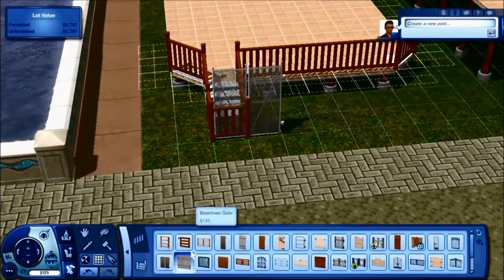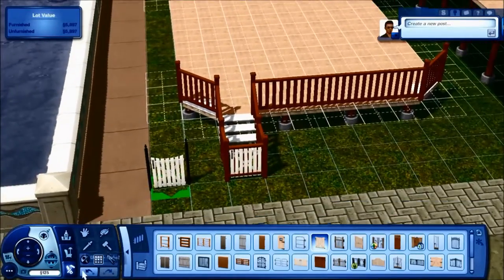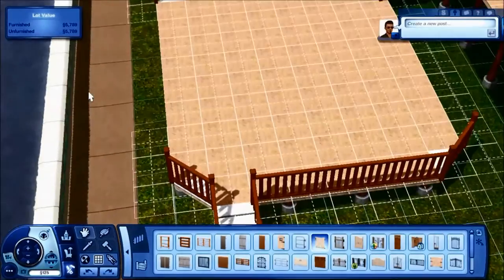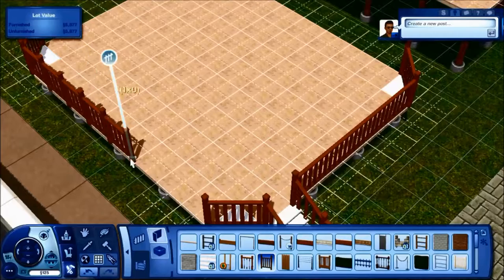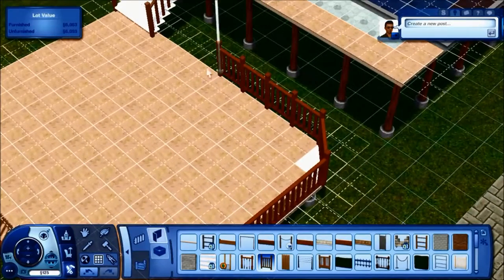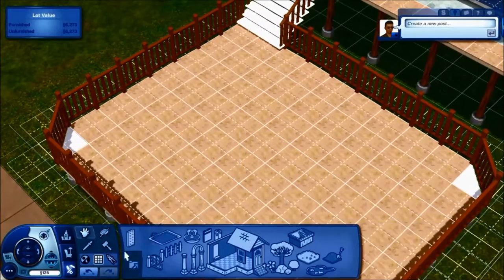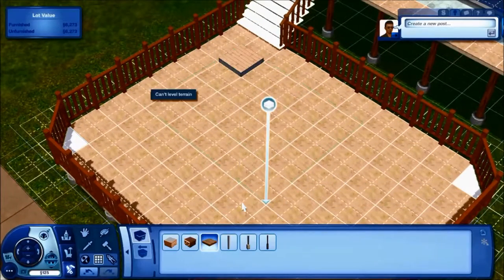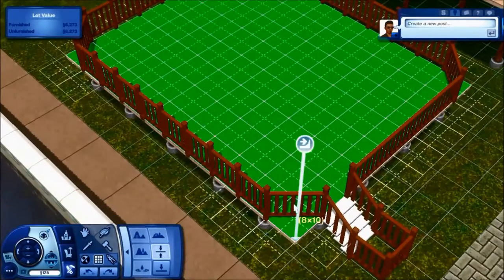I can't remember if this gate is usable but I don't think so. There's also a large jump cut where I change the colour of the fence, because nobody wants to sit through that. And I just had to go ahead and flatten the terrain.